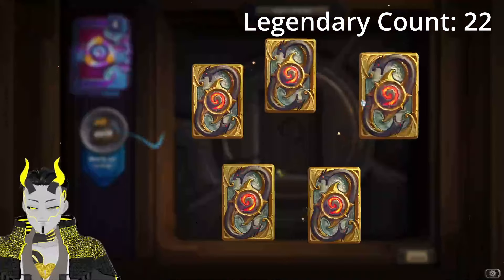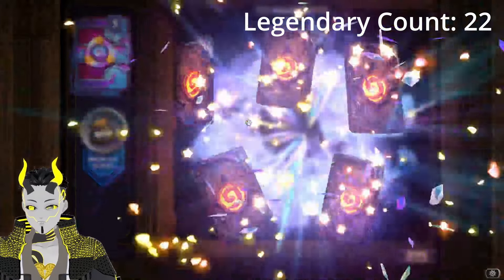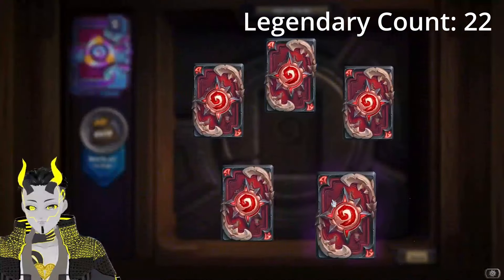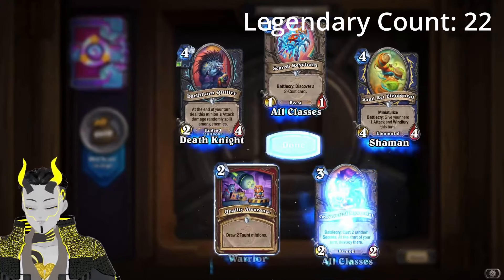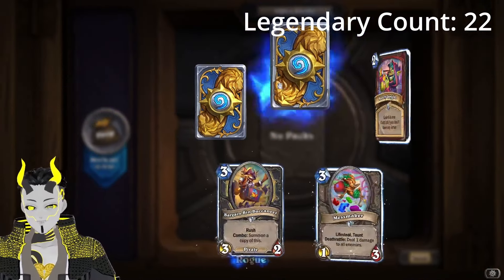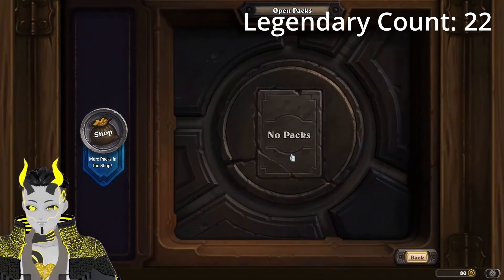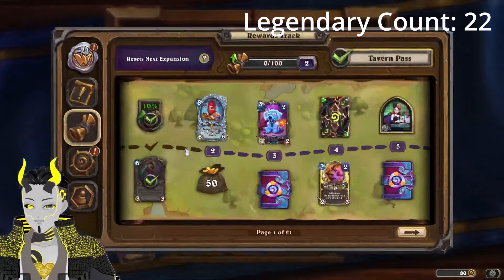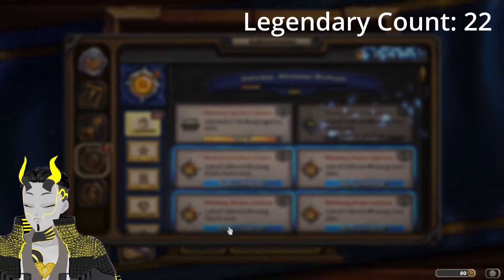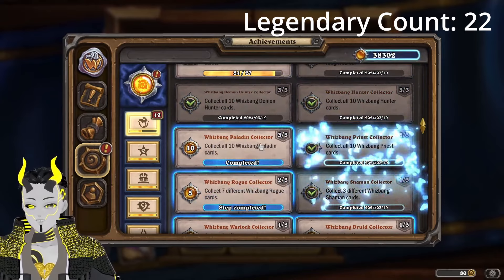What classes am I forgetting about? I don't think I'm forgetting anything. So we're missing orb, Aviana, and bot face — those are the three we're missing, and technically only two more to finish. One more pack — is it going to be a legendary? No, that's okay. I legitimately cannot complain about that at all. We're only missing three legendaries — wow, that's just amazing.